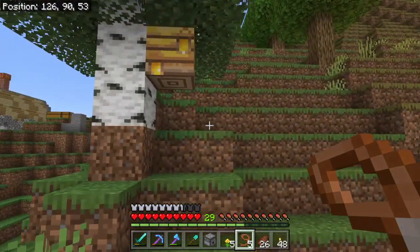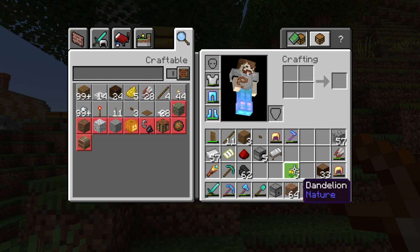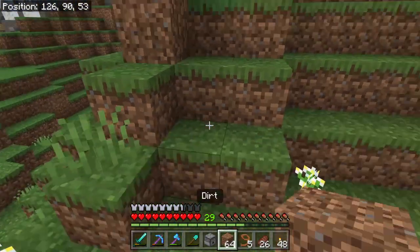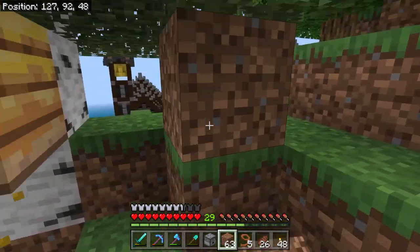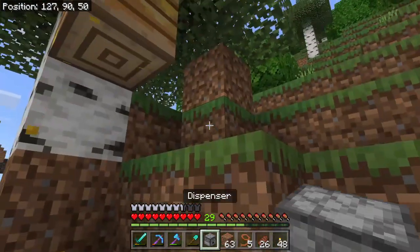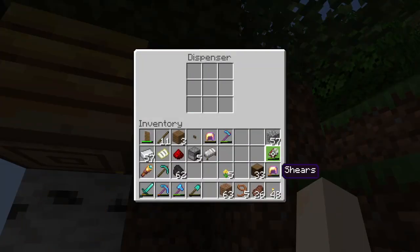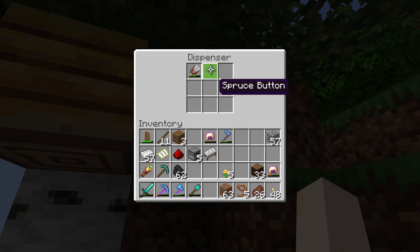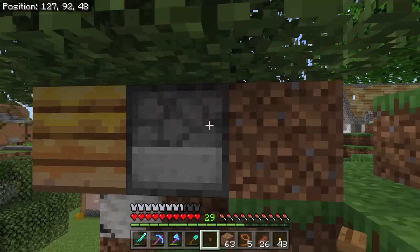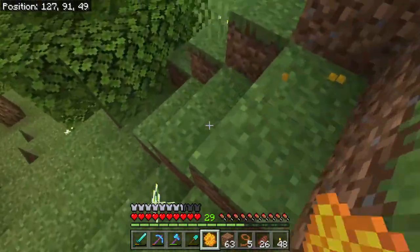First, we're going to show how to harvest honeycomb without a campfire. We'll place a dirt block down with a dispenser, throw some shears in there, and press the button to get honeycomb.